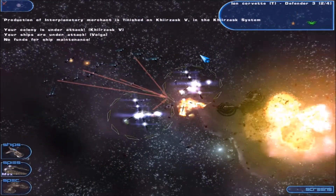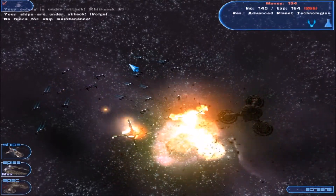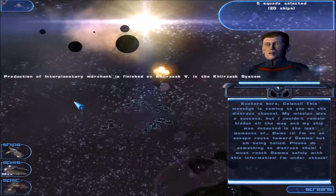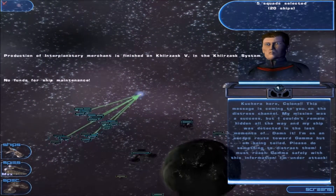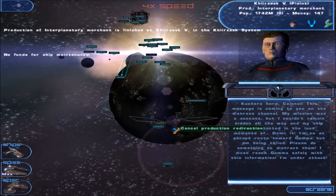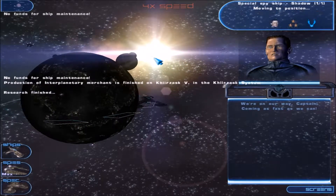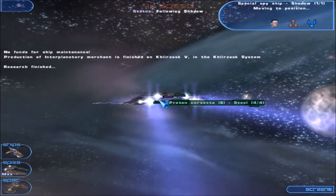No funds for ship maintenance. This message is coming to you on the distress channel. My mission was a success, but I couldn't remain hidden all the way, and my ship was detected in the last moments. I want an escape route toward Gamma, but I'm being tailed. Please do something to distract them — I must reach Gamma safely with this information. I'm under attack! We're on our way, Captain, coming as fast as we can. He won't be destroyed, don't worry, even though he's being constantly shot.